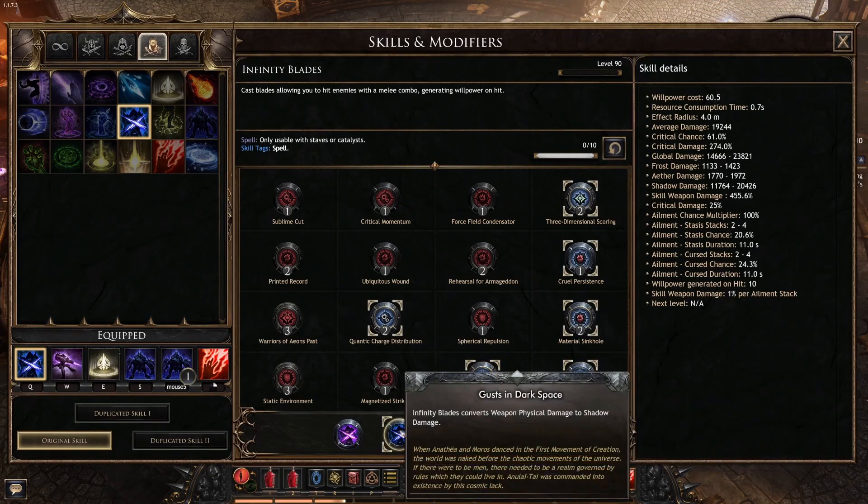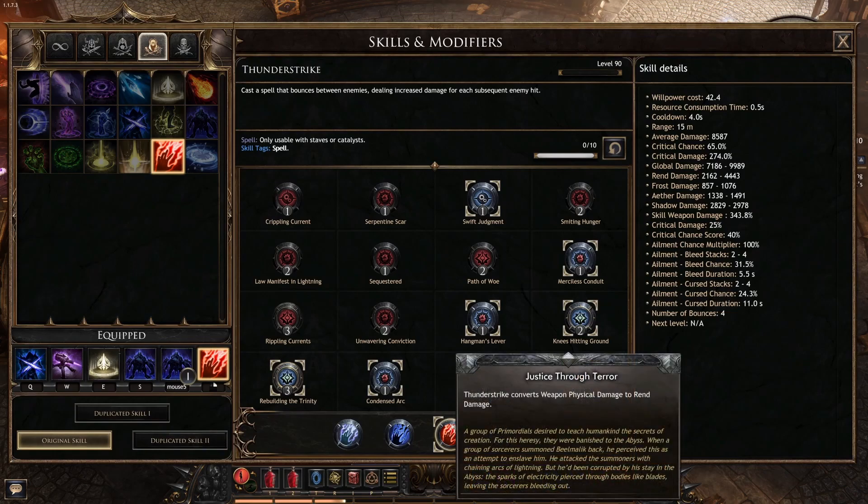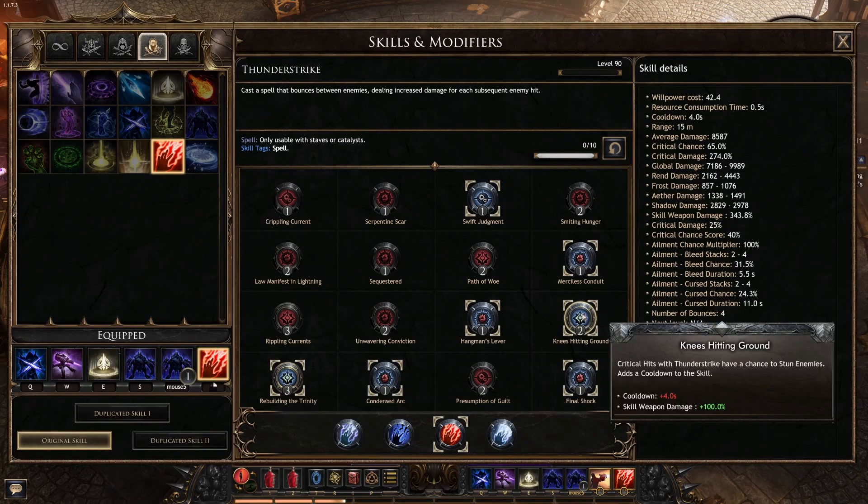For our element, we pick Shadow, which is the hallmark element for the build as a whole. Since ailments are important for the build, we are also using Thunderstrike. This skill is specced into Rend Damage to allow us to apply the Rend DoT, hence increasing our overall damage output due to picking Rebuilding the Trinity. This gives us a flat damage buff as Rend Damage. I also picked Knees Hitting Ground for the stun, and having a cooldown on the skill fits nicely into the rotation of the build.